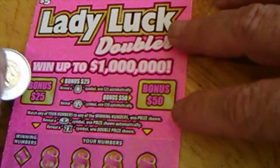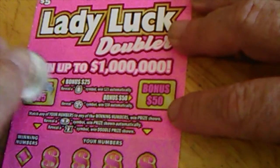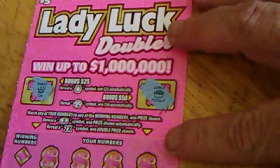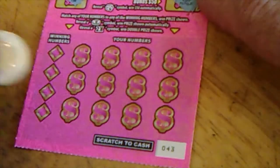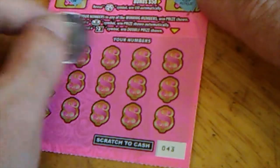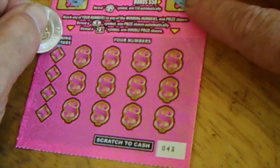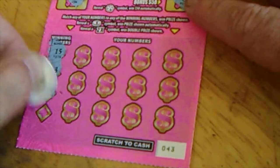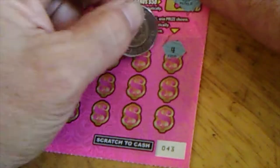Get a horseshoe, get 25. Over here you get a clover, you get 50. See if we can find a horseshoe — nope, crown, pot of gold. Alright, down here winning numbers — your numbers. All you do is match your numbers to the winning number, you win the prize underneath. Get a coin, you win automatically. You can get a 2x for two times. Numbers we're looking for are 15, 13, 21, and 33.